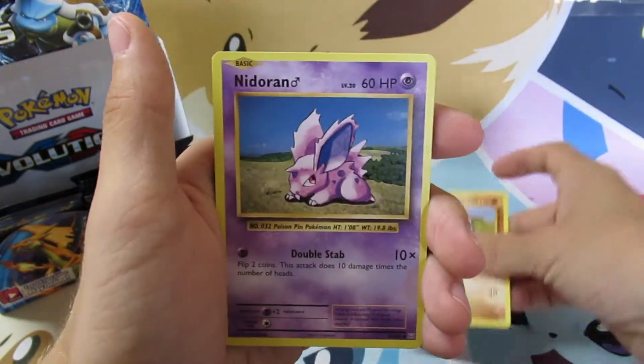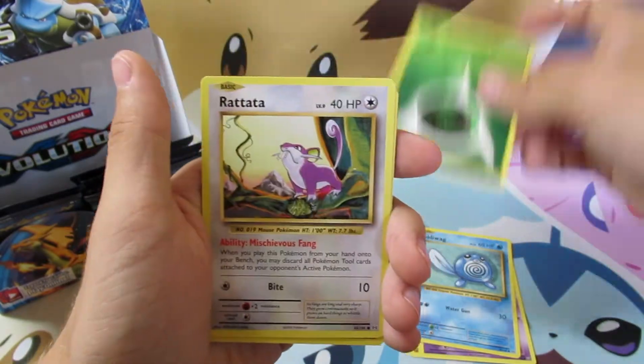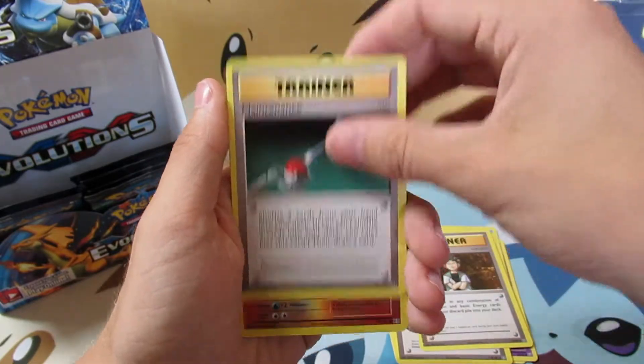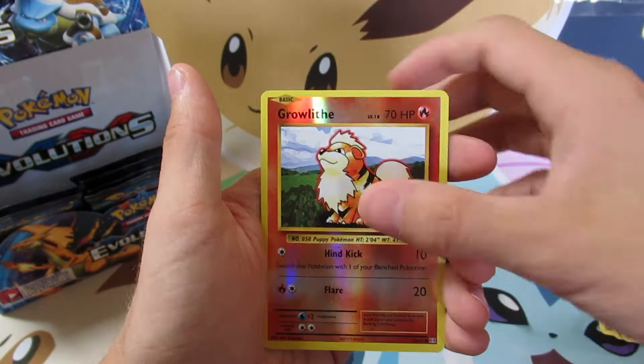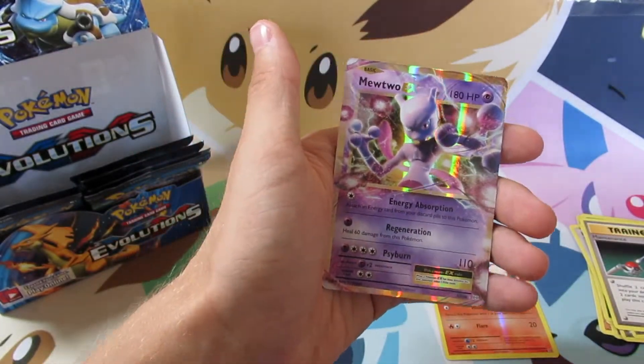So we have an Onyx, we have an Ender and Male, Poliwag, Grass Energy, Rattata, Super Potion, Brock's Grit, Maintenance, Reverse Holo Growlithe which is only a common, and we got a Mega Mewtwo EX. Wow, we got a hit. That's pretty cool.